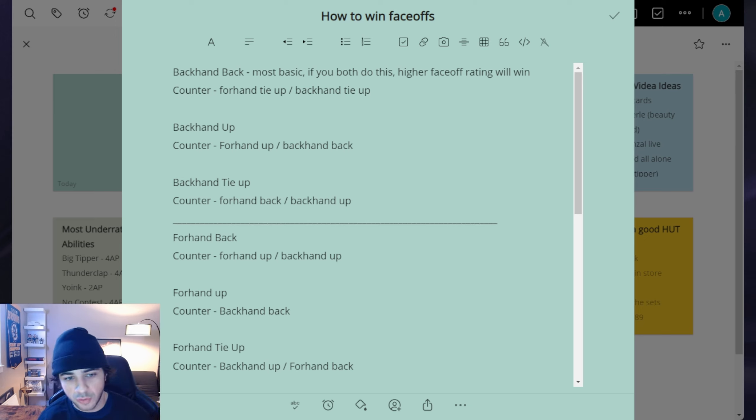The first face-off is the backhand back — I'll show you that real quick. It's the most basic face-off: you just line up backhand and then bring the right stick back. If you and your opponent both do backhand back, it's going to go based on who has the higher face-off rating. If you both have the same rating, it'll be a little bit of RNG, and your internet connection will factor in as well.